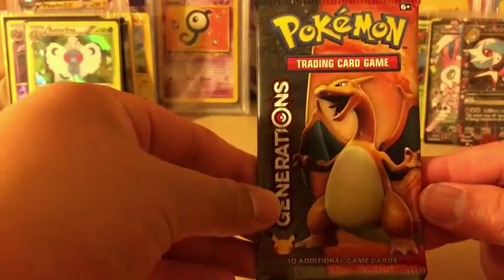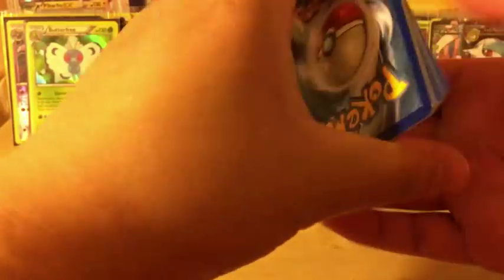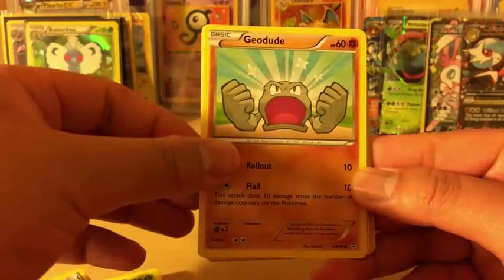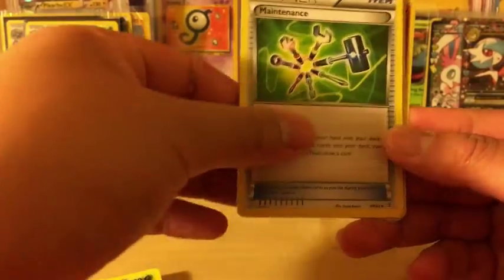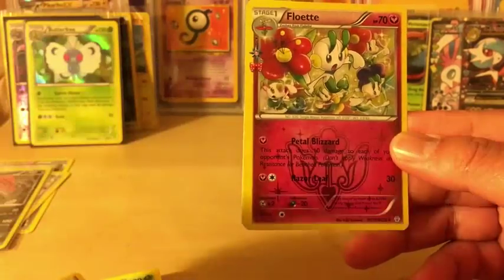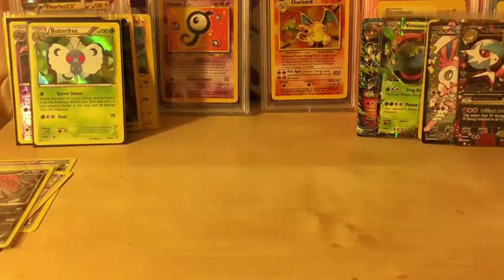Last pack - the only Charizard pack I was able to find. Can we get something good? But there's nothing that can beat what we already got. If anything comes out of this Charizard pack, it's just extra. Grass Energy, Geodude, Pikachu, Caterpie, Charmander, Maintenance, Team Flare Grunt - very nice. Reverse Holo Geodude. Floette from the Radiant Collection. And Dodrio, regular rare. So that pack was actually worth more graded than opened, but it's okay - it is a 50 subscriber special.